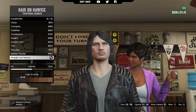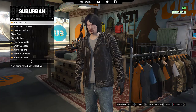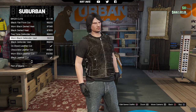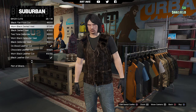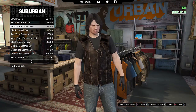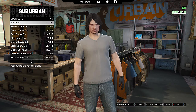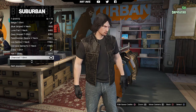Now we're going down to the clothes store. Starting with the tops, go into the biker cuts. Daryl always wears his open, so after considering a few options, we're going to go with the worn black leather cut as our first choice.